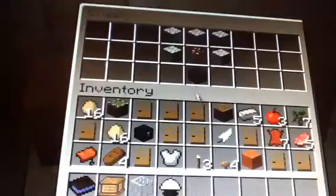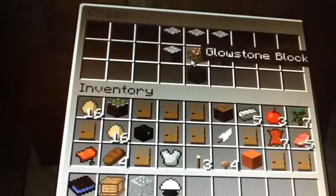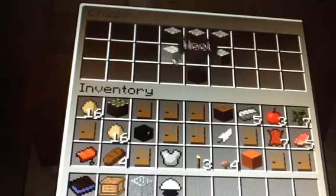This is how you make the lamp: obsidian, glowstone, and then wool around. Now we come to the cobblestone chair, table, and coffee table — they're the exact same crafting recipes as the wooden ones, just made out of cobblestone.